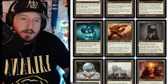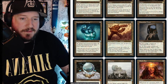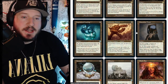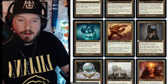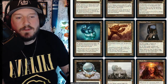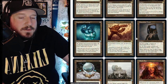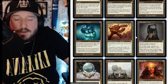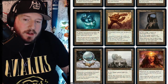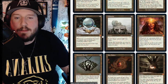Mazemind Tome is two mana for an artifact. Tap it to put a page counter on it and scry one, or pay two, tap it, put a page counter on it to draw a card. When there are four or more page counters on it, exile it and gain four life. So you can either scry four over time or scry two and draw a couple, then gain four life.